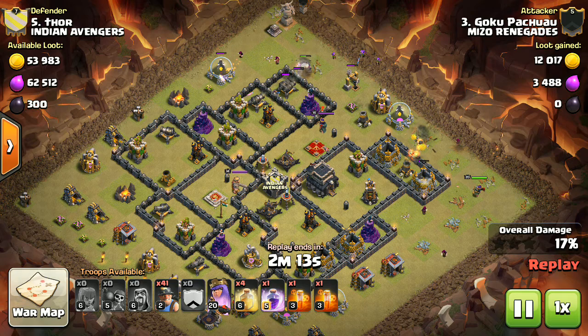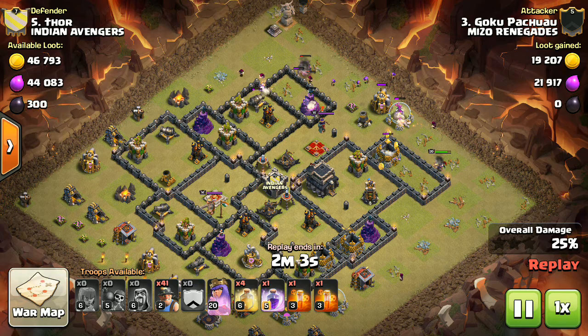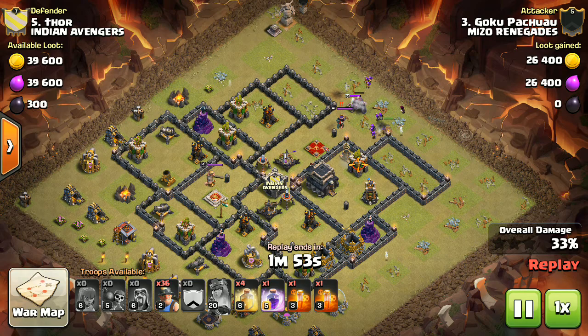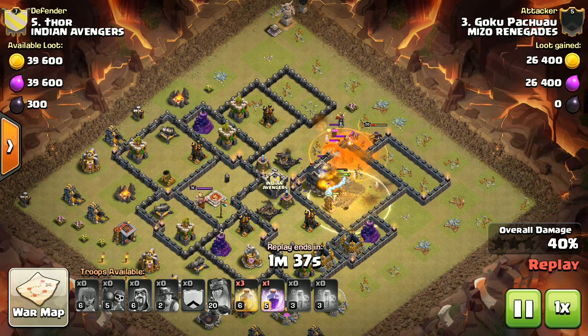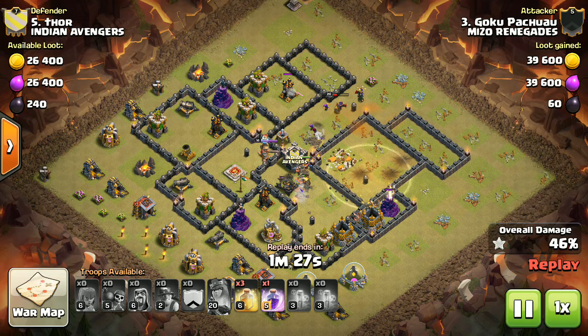You don't have to deploy the miners in a line or anything — just deploy them all at one point. Now everything is clear and the miners are deployed here. As you can see, their CC troop is coming out, but you kill them with the poison spell and heal your miners.